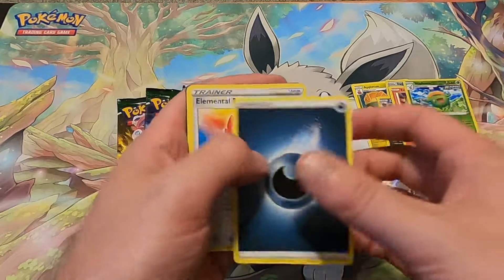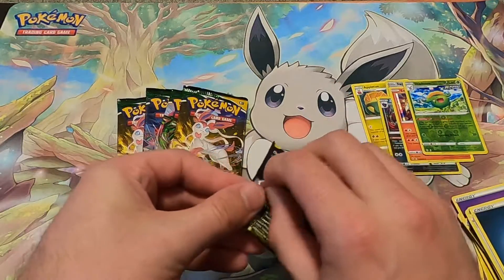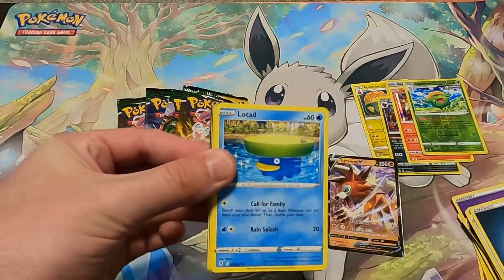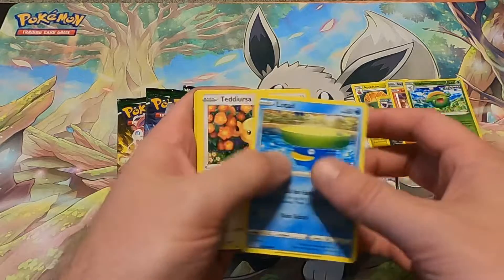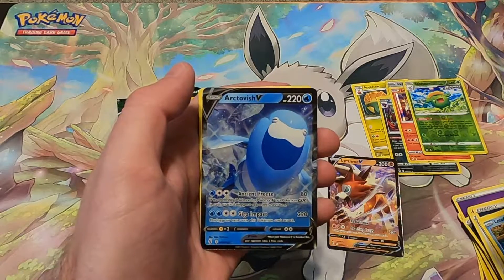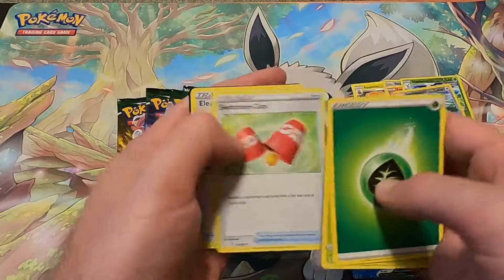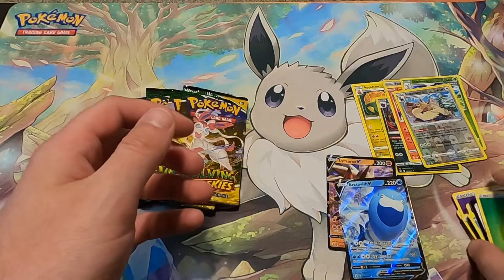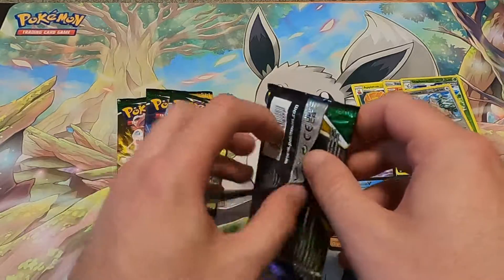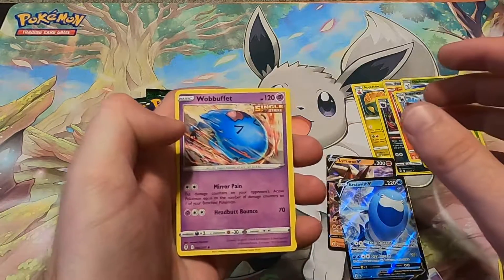Holo — okay, I like it, I like it a lot. Pack number four, moving right along. Let's see what else we can get, hopefully something really cool. A Stoutland, Arctivish V — very good, another V! We'll take it. Two Vs — I'm impressed, because sometimes with these ETBs you just don't get much, or you can pull something really sweet.